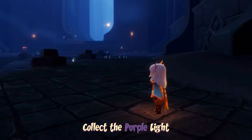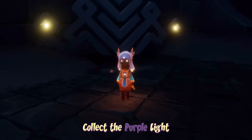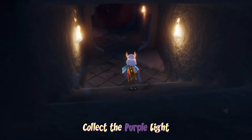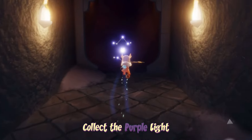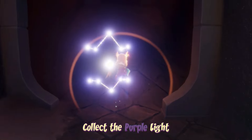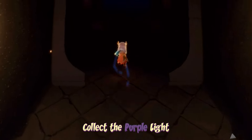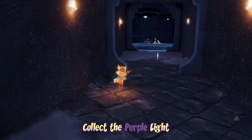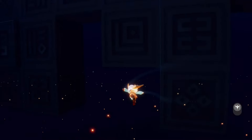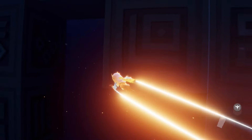To collect the purple light we have to enter the archives, which we can find on the right-hand side of the first floor here in the Vault of Knowledge. You do need to make sure you have two people at the door to enter it - the door is sometimes a bit buggy. I recommend flying over this end part here or you'll have to see a little cutscene.